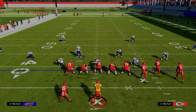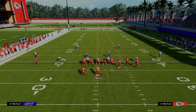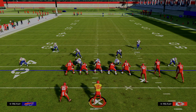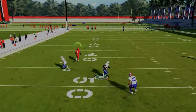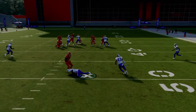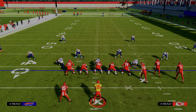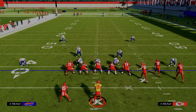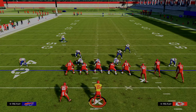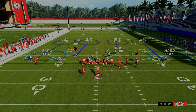The last tip to make this defense as good as possible is to manually click onto your safeties and drag them down. Dragging them down is going to really help against things like Y curl and any kind of seam streaks in the middle of the field. If you want to keep it simpler, you could only drag down the safety covering the actual seam streak threat, but I still think there's a massive advantage to dragging both quarters down.